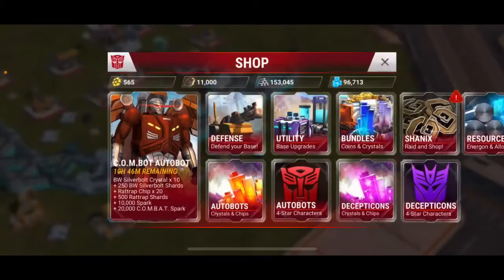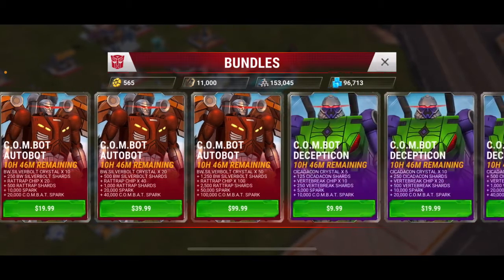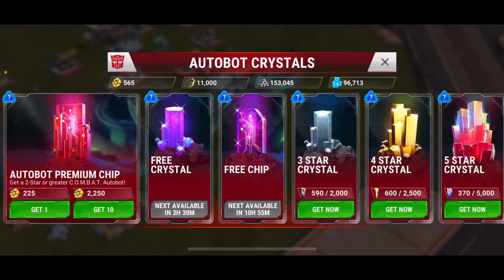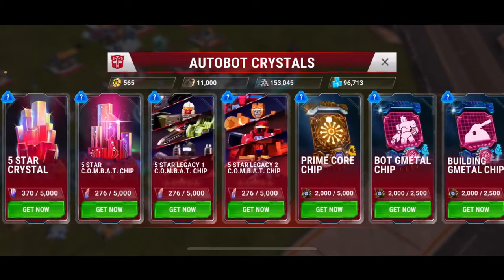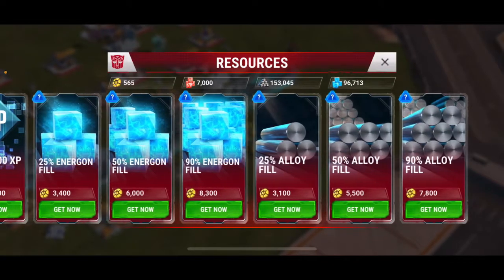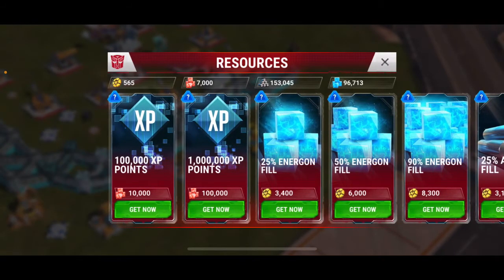If you get crystals — great question — if I go to Bundles I can purchase crystals, and I also get some free ones every so often. Three stars are good, four stars are better, five stars are even better, meaning they're more powerful. You can do that for both Autobots and Decepticons. You can also buy resources like alloy, energon, or experience points.